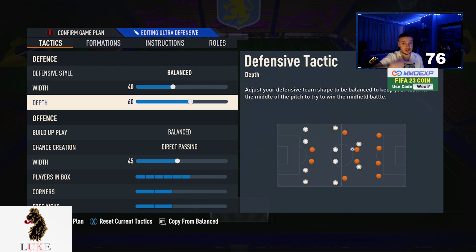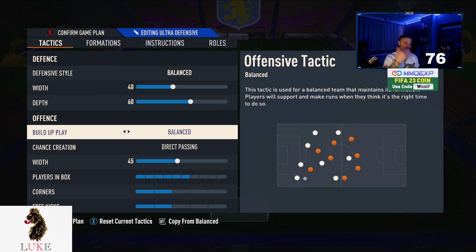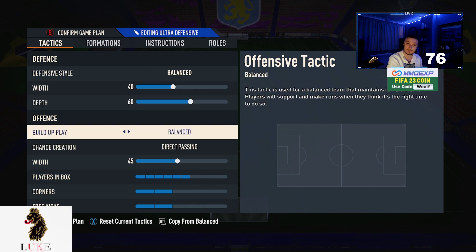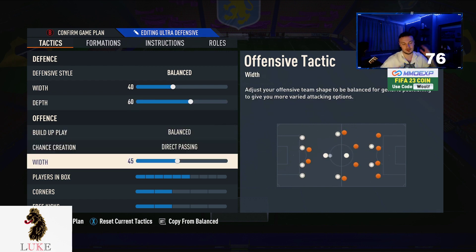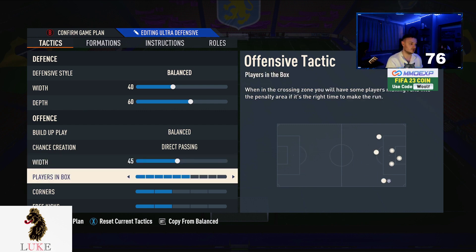The main difference in the 4-3-2-2 is I play 60 defensive depth rather than 55. In the 4-3-2-2 you have two CDMs rather than a central midfielder, so they're a little deeper anyway — you can afford to be more aggressive defensively. So: balanced, 40 width, 60 depth, balanced and direct passing, and 45 on the attacking width to keep the LAM and RAM narrower to the two strikers.